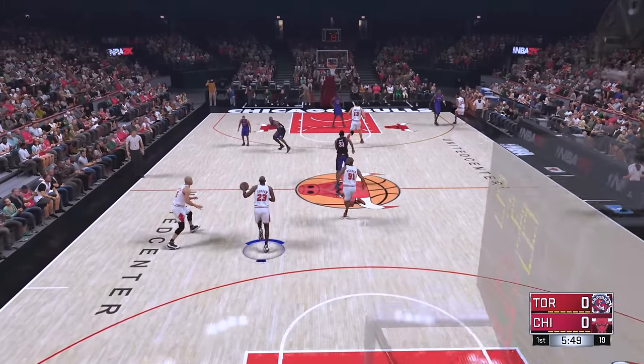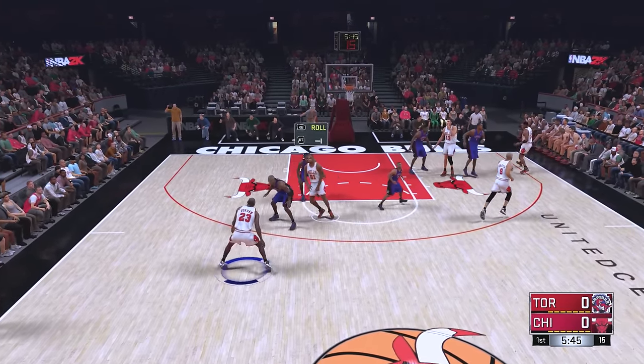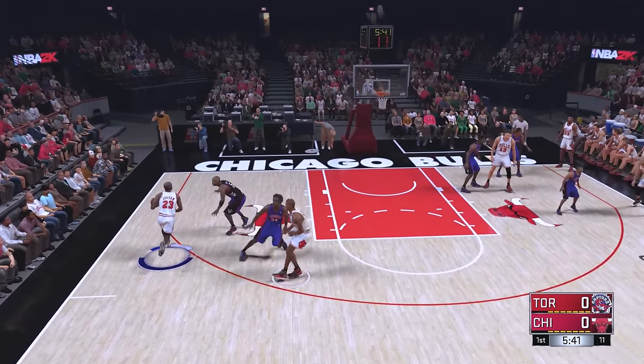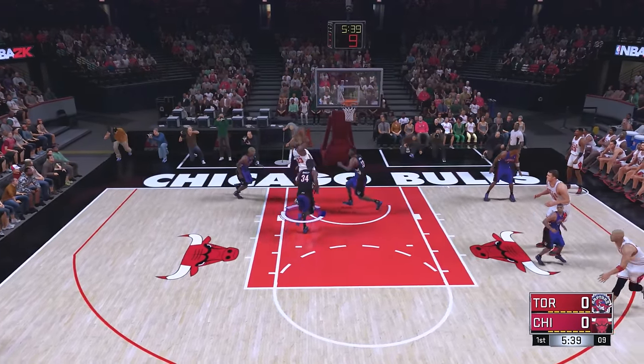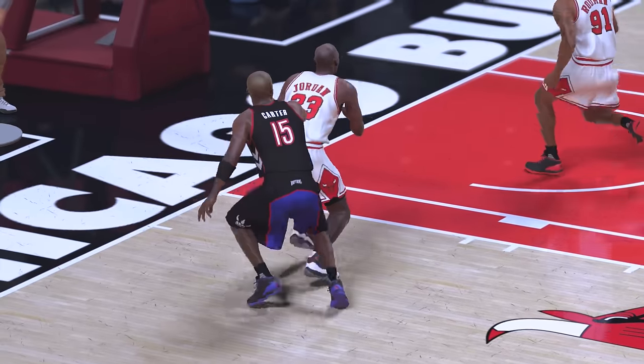Moving into NBA 2K17, Michael Jordan remains a 99 overall with a 95 driving dunk. We got MJ going up against the Raptors and actually have Vince Carter guarding us. Can we get past him? Come on MJ, go baseline right here past Vince Carter — with the dunk! Yes sir! Let's see that one more time — that was a nice baseline dunk.